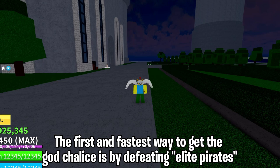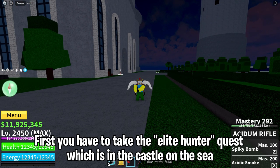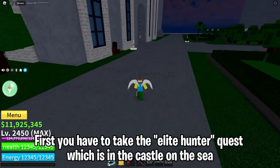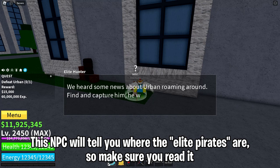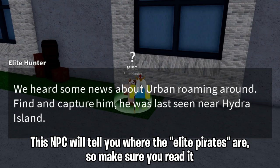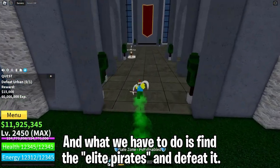The first and fastest way to get the God Chalice is by defeating elite pirates. In my opinion this is the fastest way you can do it. First you have to take the elite hunter quest, which is in the castle on the sea. This NPC will tell you where the elite pirates are, so make sure you read it. Then find the elite pirates and defeat them.